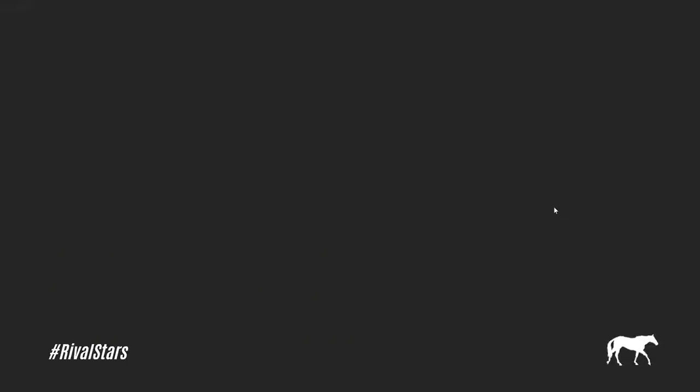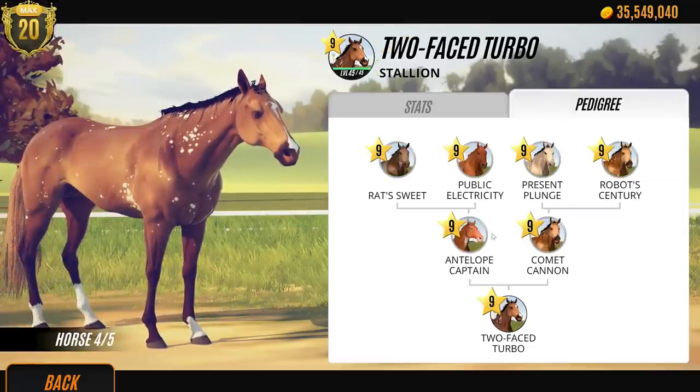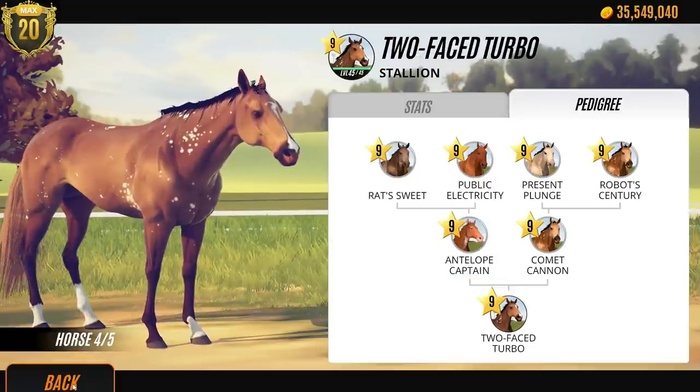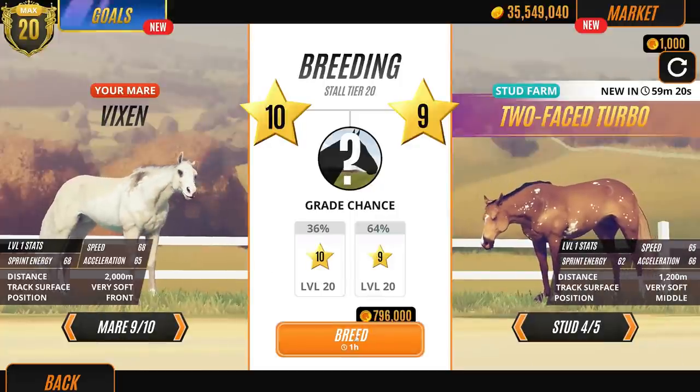Who comes up with these names? They're brilliant. There's lots of spots going on here - there's a Rubicano, and whatever this other pattern is. That looks like maybe Splash or something. Let's go with him. Let's go with Vixen and him and see what they produce.